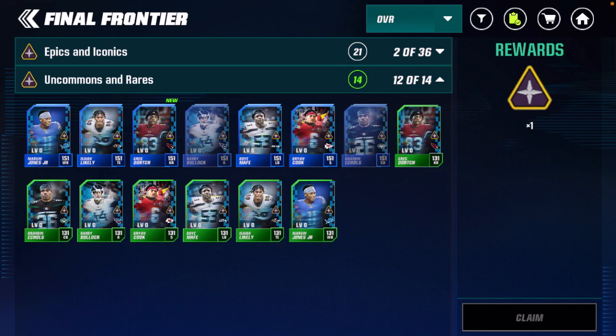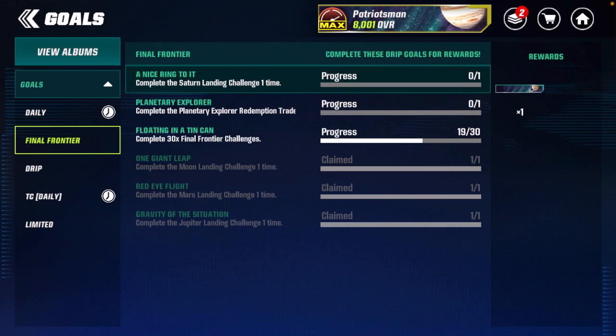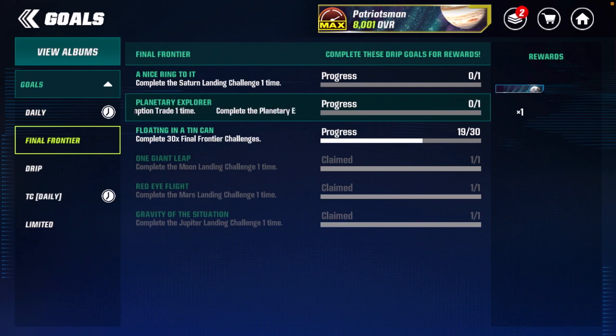To recap: get the logo inside the Uncommons and Rares album, then go to the achievements for the rest of your free stuff. That's gonna be it for this one — talking about all the free vanity items inside the Final Frontier promo. Hope you guys enjoyed, drop a like, subscribe if you're new, and I'll catch you in the next video.